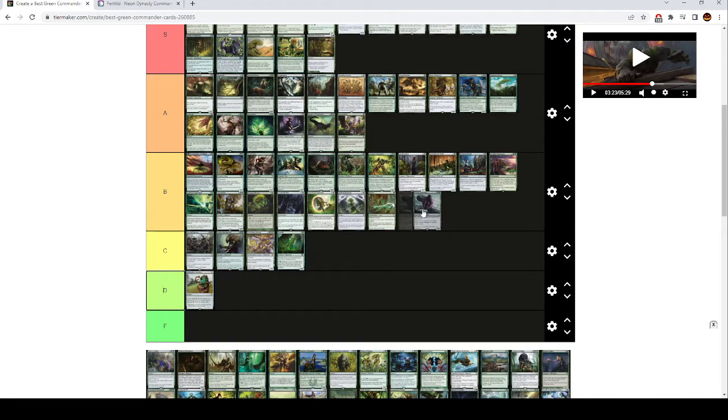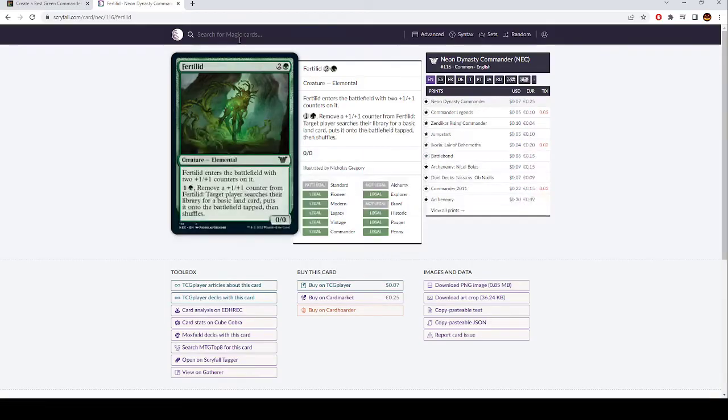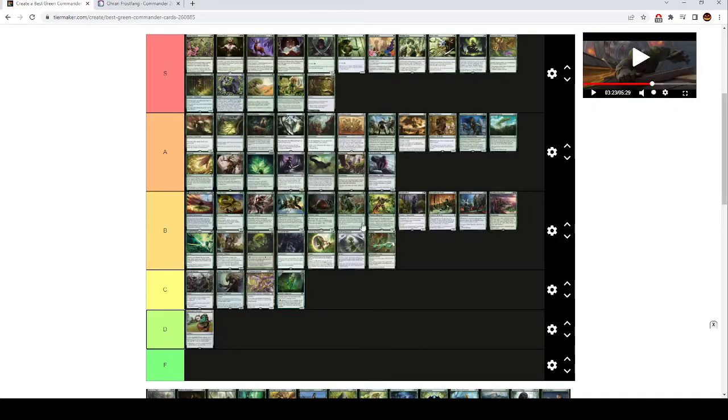Ohran Frostfang is A tier — really strong, really great card draw engine. Attacking creatures you control have deathtouch, and whenever a creature you control deals combat damage to a player, you draw a card. 5 mana 2/6, and it's a snow creature as well. This is basically just a slightly better Coastal Piracy, but green makes better use of Coastal Piracy than blue does. So it's a really strong effect.